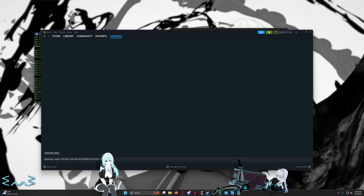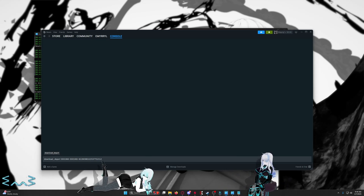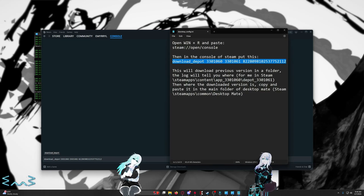You're going to do: download_depot 330160 330161 8228098102537752112. What that's going to do is tell your Steam to downgrade the version of Desktop Mate that you are using.